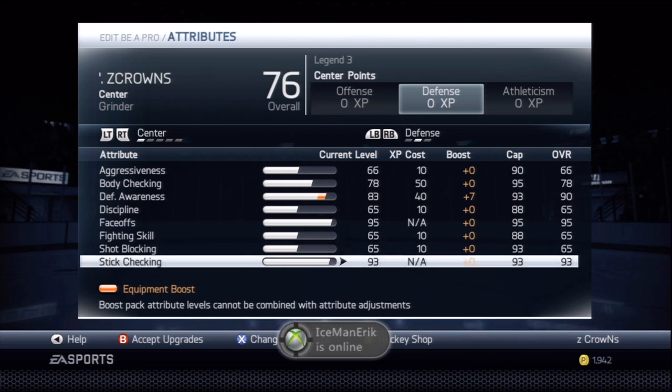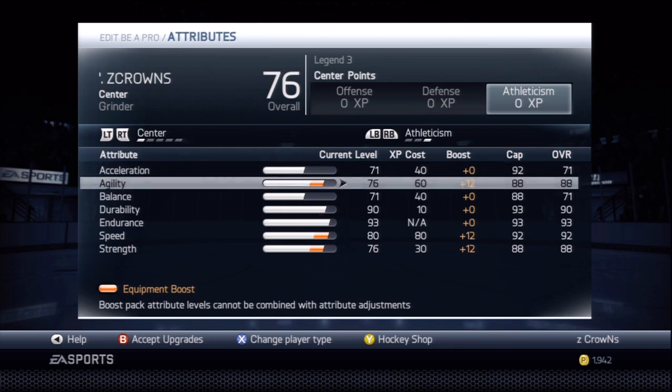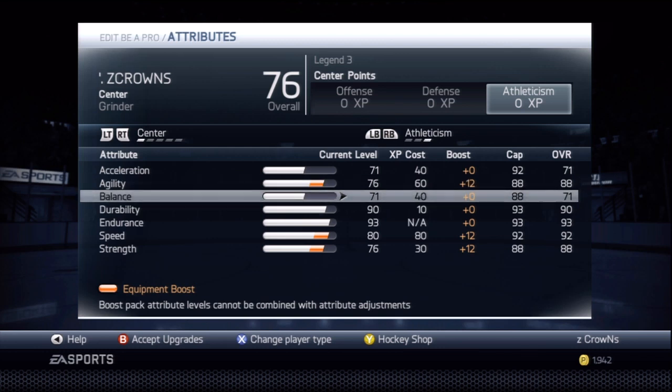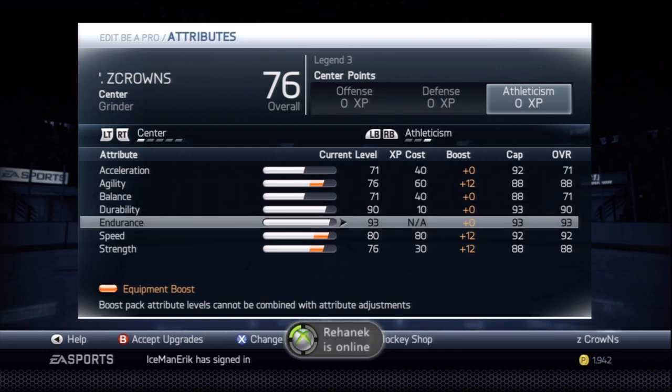In the last attribute section, put acceleration up to 71 — it is tested that acceleration does nothing for your guy, so just put it to 71. Agility up to 88 with the plus twelve boost, balance up to 71, durability up to 90, endurance up...